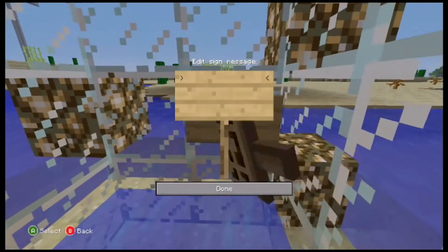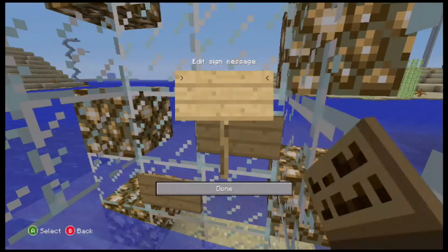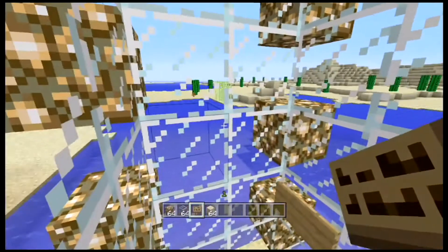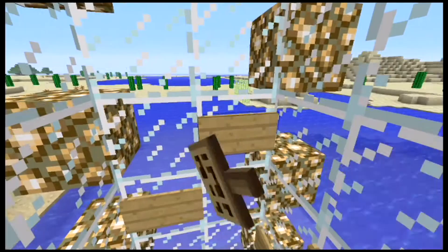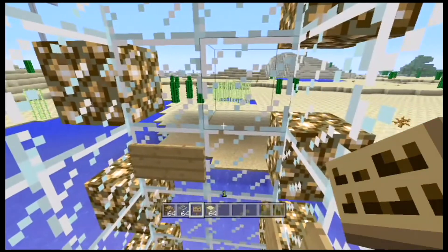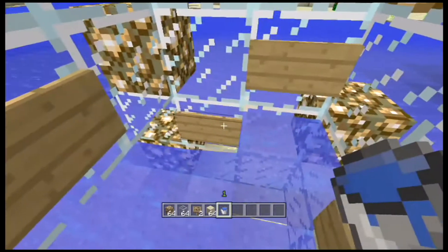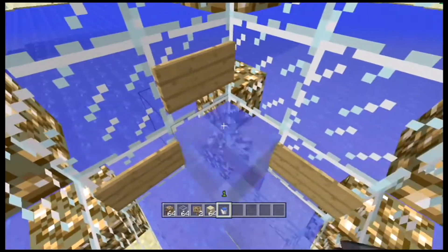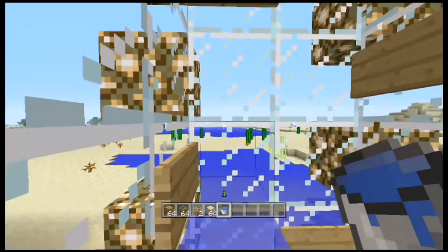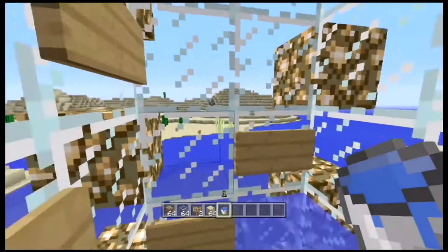Then you're gonna want to decorate it with some sweet glowstone. Next, take a sign and put one in the right corner, go to the left and put one there, go up to the right and put one there, go to the left and put a sign there — just follow this pattern until you reach the top. Then take a bucket of water and put it in between the two signs that are on the same block level. It holds in place because there's a sign on either side and one on the bottom, making these water cubes. Follow this pattern all the way up to the top.